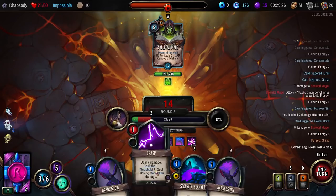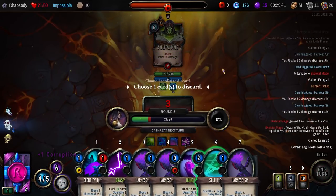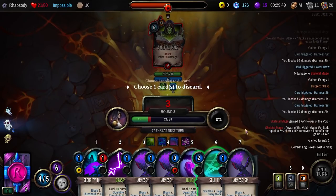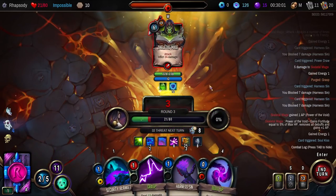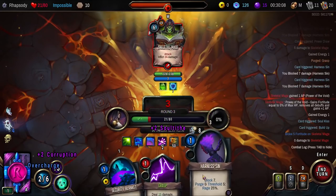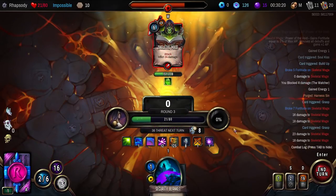I'd like to leave the Security Blanket in hand if possible. We also leave ourselves with the ability to purge for defense next turn. The discard here is going to be Soul's Kiss — definitely. Get the Rage out of it. Actually it's a good leap up in our Soul Tithe, so I'll probably play it then. If I purge a single card this turn, that's enough already. So we purge the Harness in, giving us Rage 25%. Then I get to play a damage card. I'll get more Rage and another Deathstrike before it.